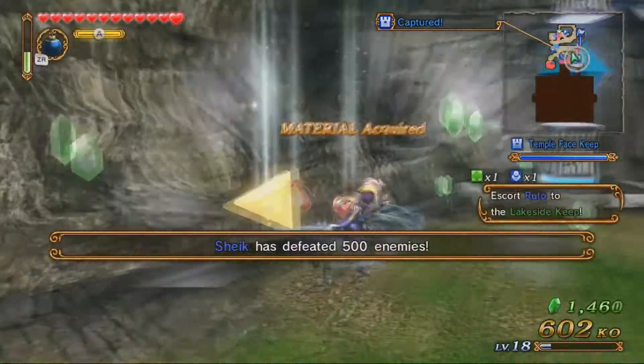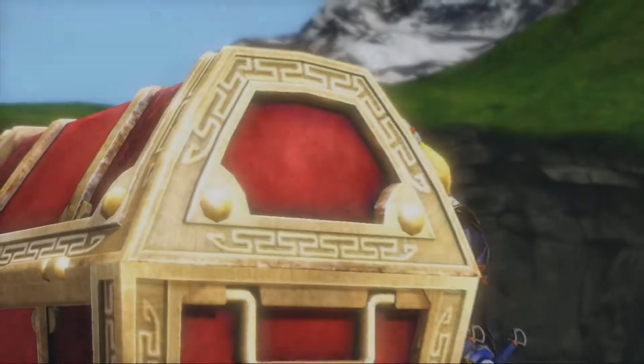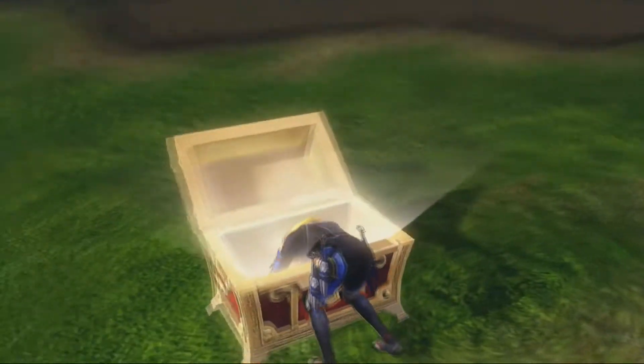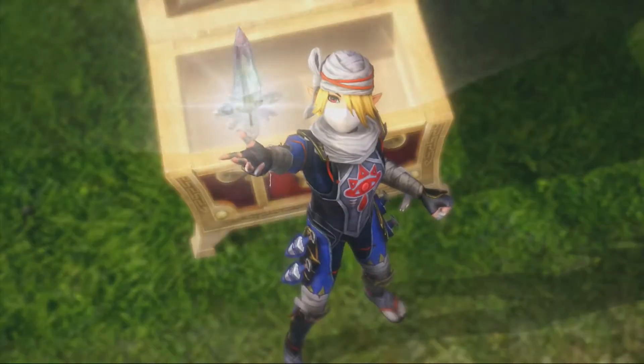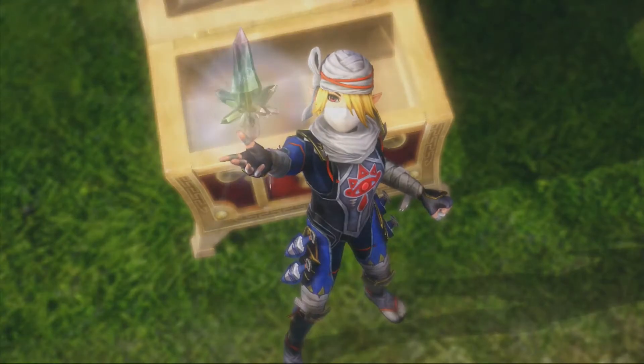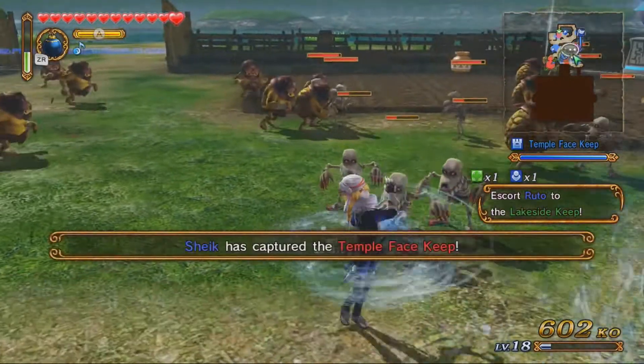I'm glad I came over here because I just opened a chest. Alright, what's in here? Sealed weapon probably? More than likely — it's going to be a sealed weapon. Yep. Sealed weapon. How did I know? 'Cause I'm just good like that.